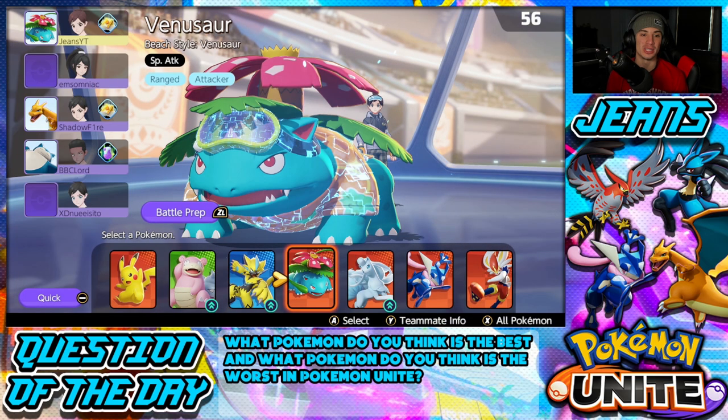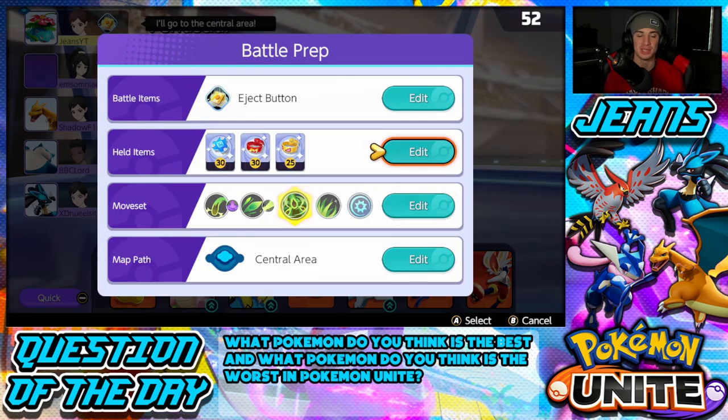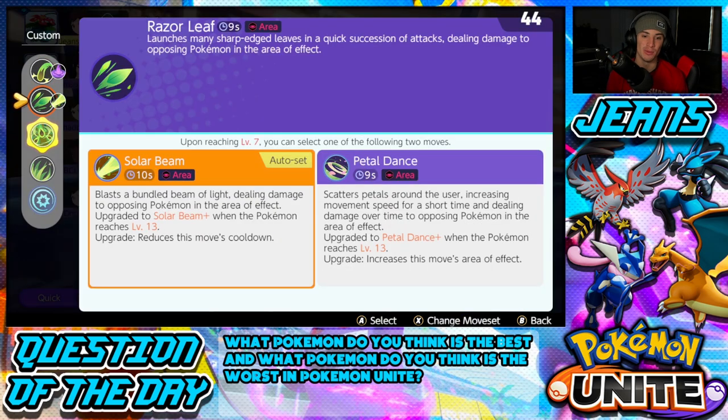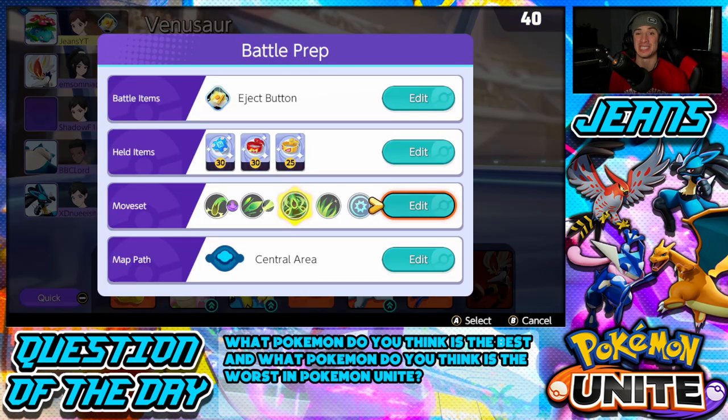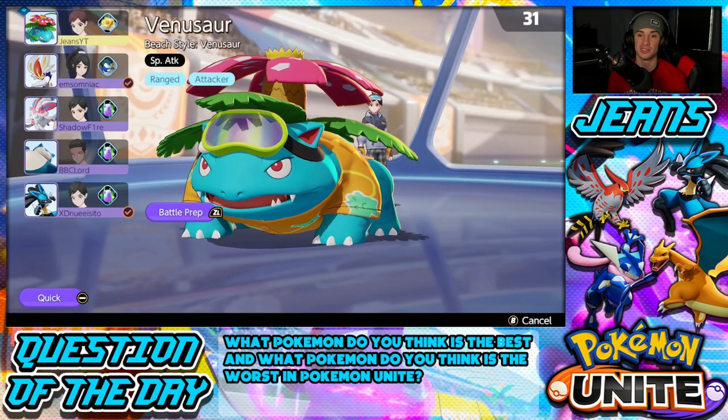We got into a match pretty quick — let me get Venusaur, which I did. Let's see if they'll let me get the central lane. These are the items we use for Venusaur: the Buddy Barrier, the Focus Band, and the Muscle Band. The moveset we're rocking is the Solar Beam moveset — Sludge Bomb alongside Solar Beam. Solar Beam is very, very strong and has been seeing a lot more use ever since they nerfed Giga Drain and Petal Dance.